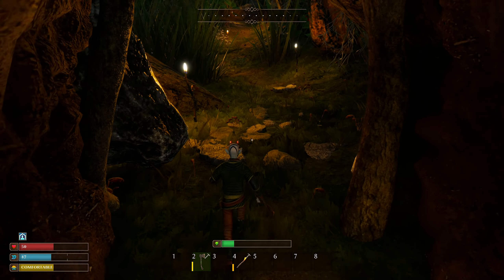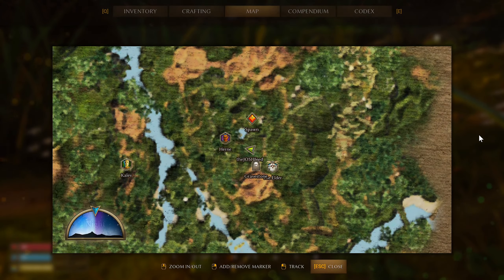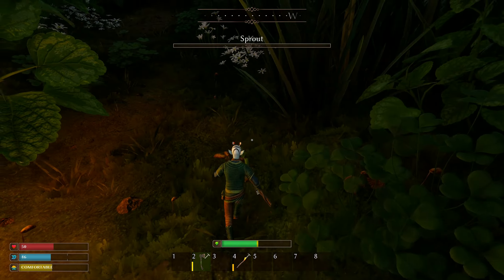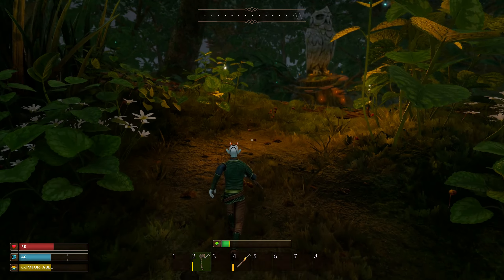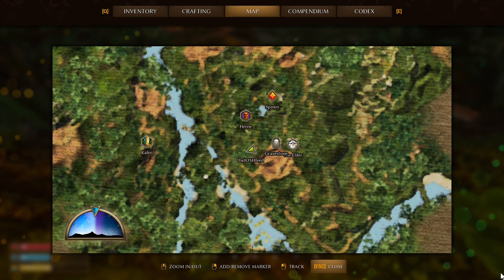Lots of wood in the cave. I need to go grab my stuff and then get all that fiber to make armor — that should help a fair amount. If I'd had armor I think I could have handled that grasshopper — you know, the one that bit me to death.